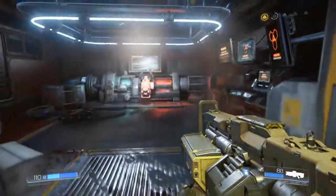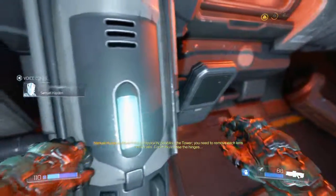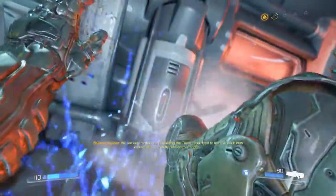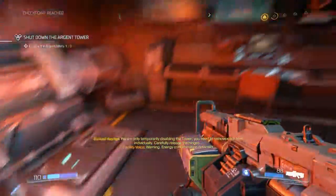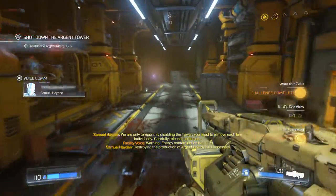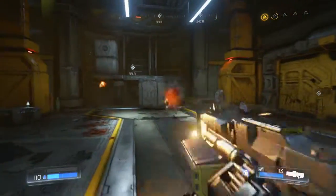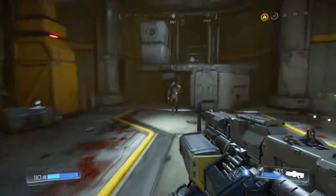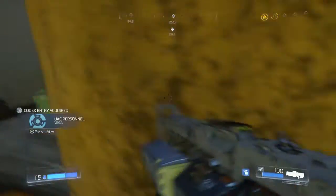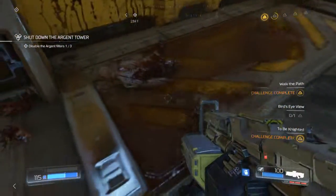Come in here, please open — thank you. We're only temporarily disabling the tower; you need to remove each lens individually, carefully release the hinges. Warning: energy contamination detected. Destroying the production of argent energy isn't necessary. Okay, why did it take that guy so long to blow up? I guess I can glory kill these guys to get some health back. It says on the other side we gotta actually go outside, I think.